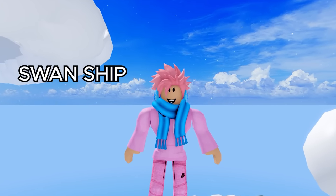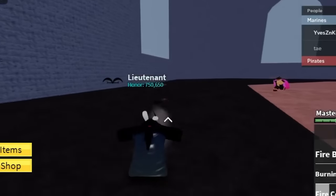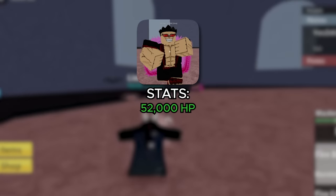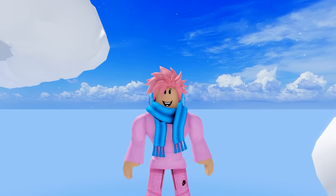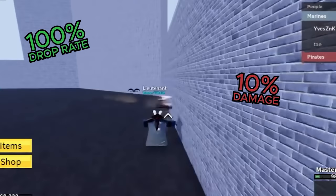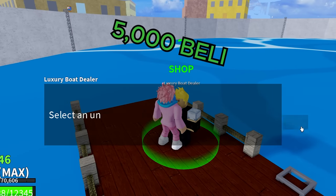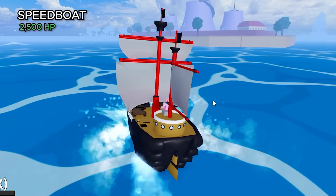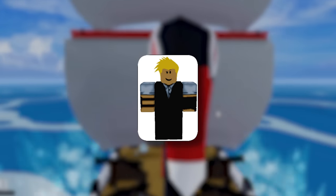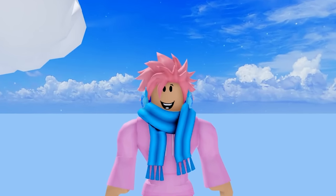The next boat is the Swan Ship, which you get by defeating the Dawn Swan boss — a level 1,000 boss needed to evolve any race to V3 and reach the third sea. This boss has 52,000 HP and deals around 1,300 damage per hit. Once you defeat it, you can get access to this boat, which has a 100% drop chance, but you must deal at least 10% of the damage. Spawning it costs 5,000 belly. The ship has 2,500 HP, four cannons, and is shaped like a black swan with two small wings on the side. It's one of the coolest-looking boats in the game.